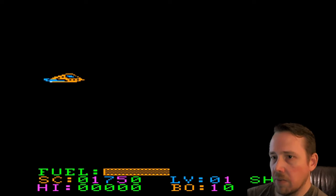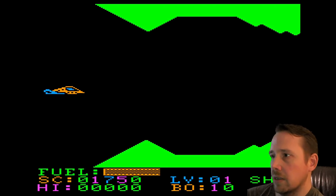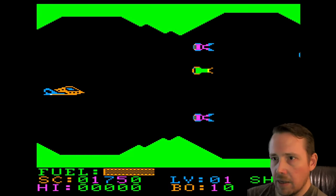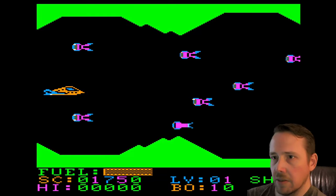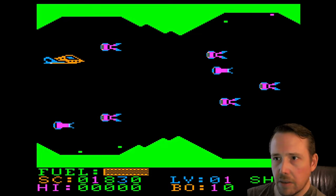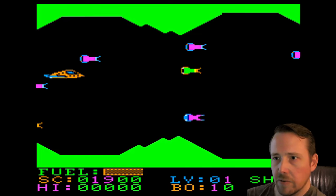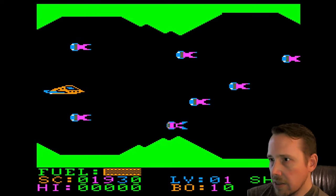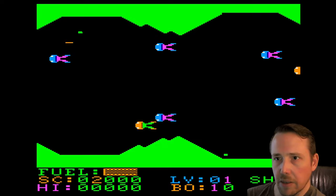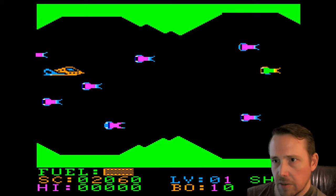We can't shoot here or drop bombs — we're in a section where we can't do that. We gotta avoid these other aliens that are flying at us. You can't just chill at the top or bottom because those tiny little pixels will also kill you. You can see them drifting around at the top and bottom in those alcoves. This game said no alcoves — you gotta do some active avoidance.